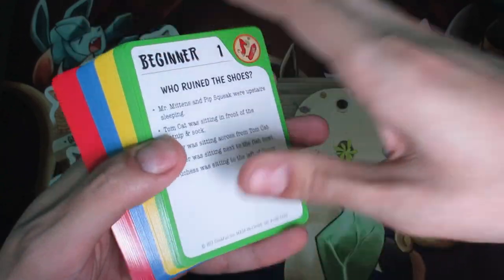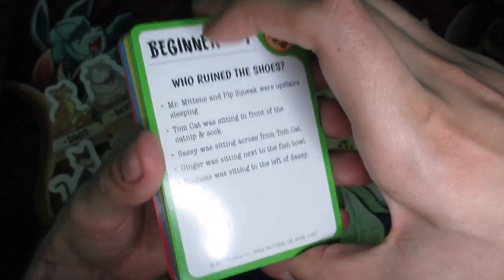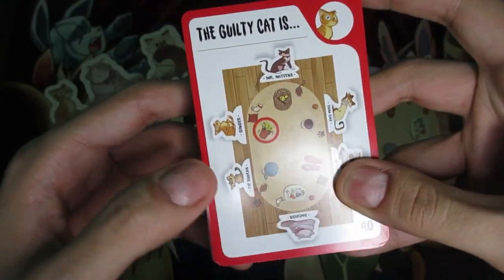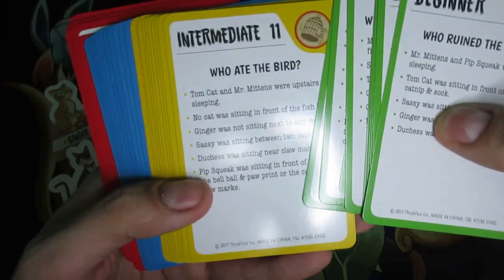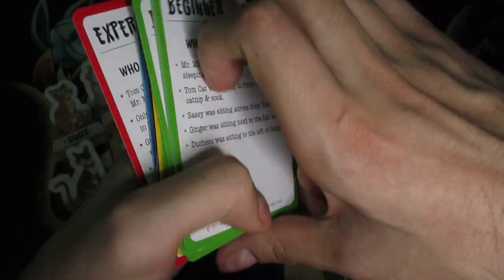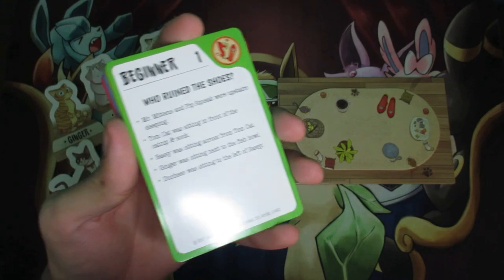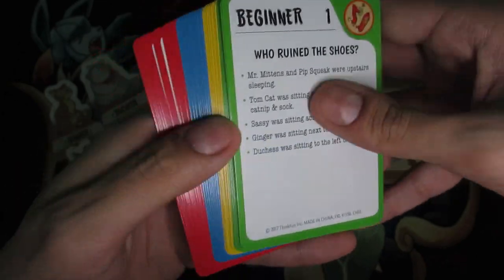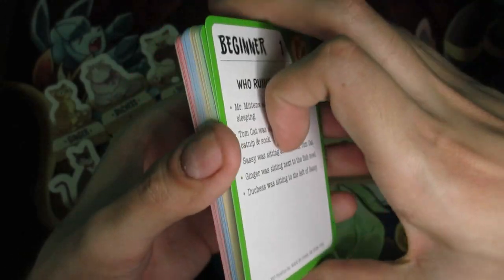You get to pick which card to play — you're not going to shuffle these. There are two sides: one side has bullet points and the other has a picture of the dinner table. You'll also notice there are four types of cards: green is beginner, yellow is intermediate, blue is advanced, and red is expert. The goal is to figure out which cat committed the quote-unquote crime — every single card is a different game in itself, and there are 40 different games you can play.